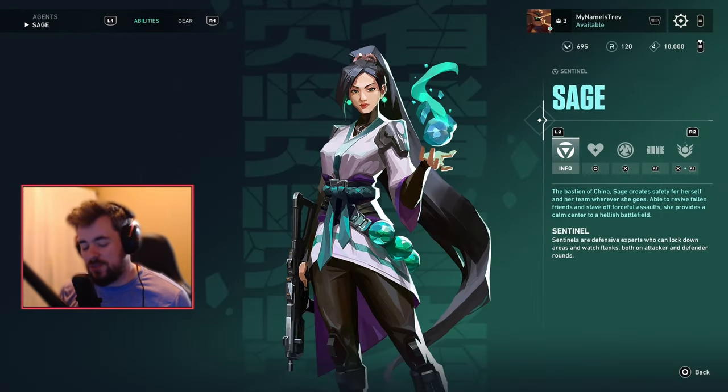Phoenix's ult is basically just another life in a round for a temporary bit. He's given to you for free, so if you want to learn the duelist role, Phoenix is definitely the agent you need to learn right off the bat. At number two we got Sage — and truth be told, Sage is the definition of being outdated.